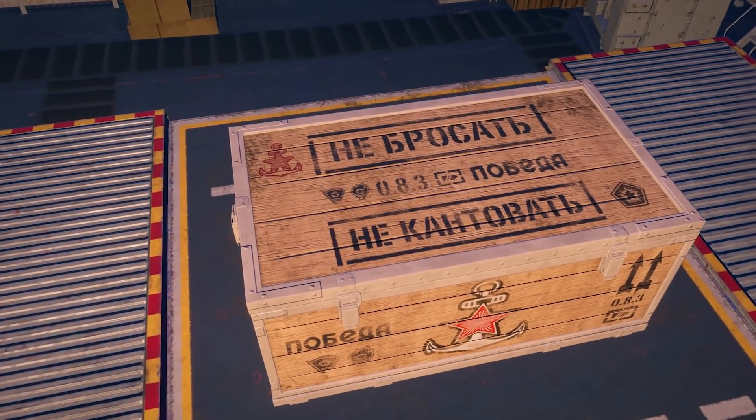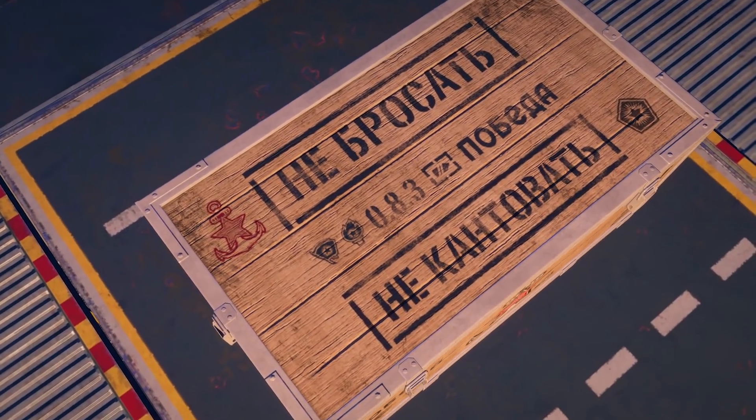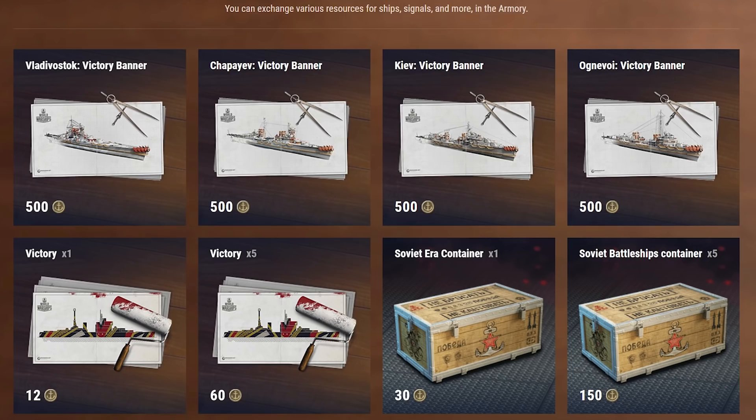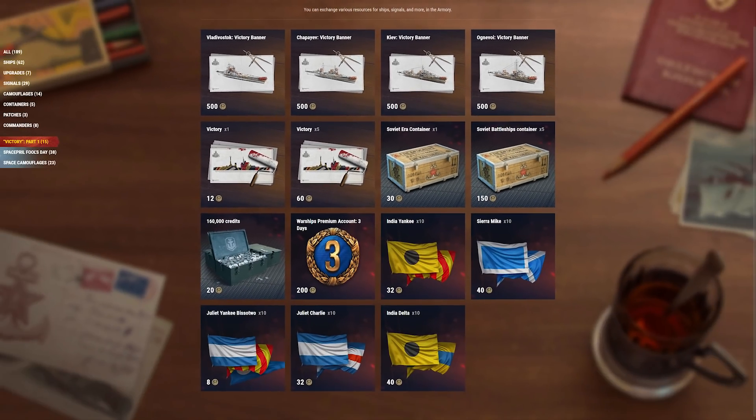Exchange tokens in the Armory for Soviet-era containers that carry a chance of dropping a mission, which will reward you with early access to Soviet battleships Pyotr Veliki, Ismail, Sinop, and Vladivostok; for consumable victory camouflages; for victory banner camouflages for Tier VIII Soviet researchable ships, such as battleship Vladivostok, cruiser Chapaev, and destroyers Kiev and Ognevoy; and for many other things.